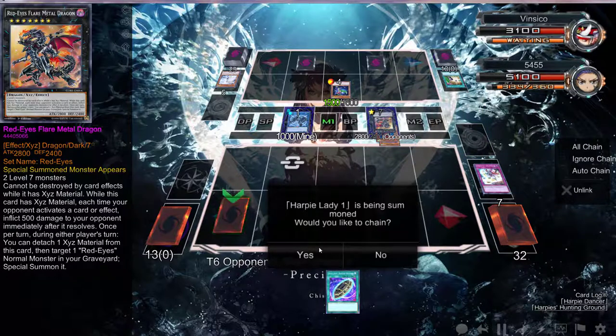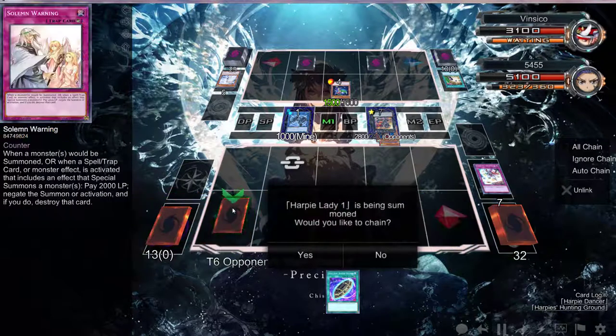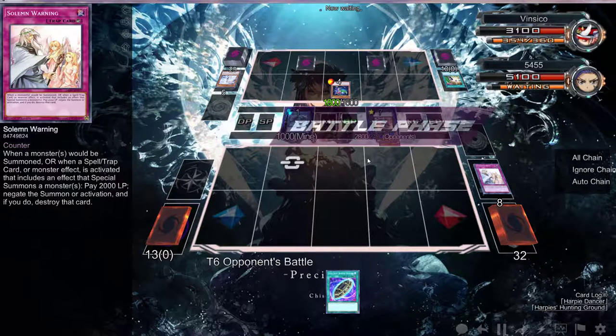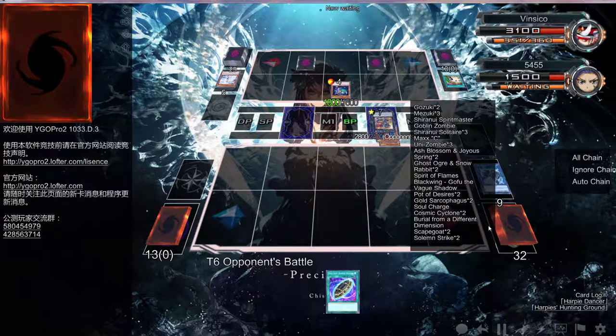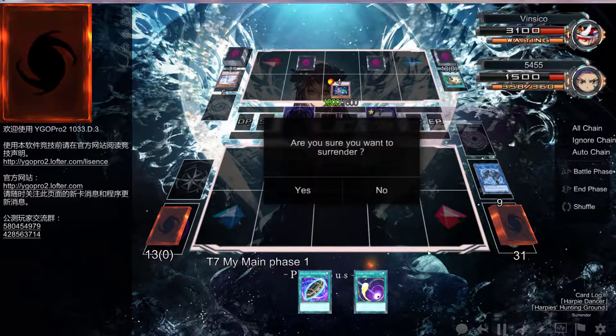I can activate two cards before I die, or I can save that five — might as well. That's 3600 putting me down to 1500, so I can activate two cards still. This sucks, man. I should have just stopped the video. I don't even know what I can top deck. There's nothing — Gozuki doesn't get me out of this, Solitaire doesn't get me out of this, Cyclone definitely doesn't get me out of this.